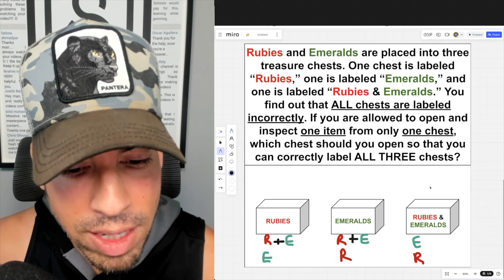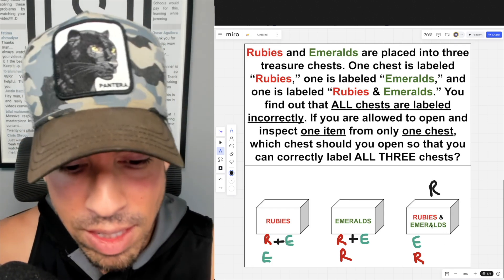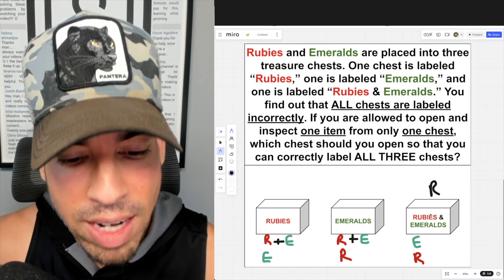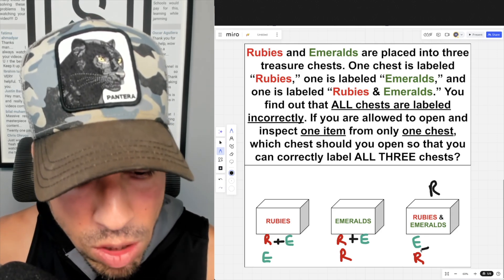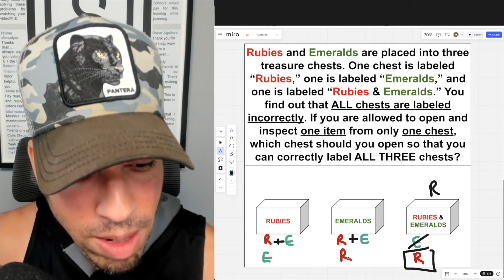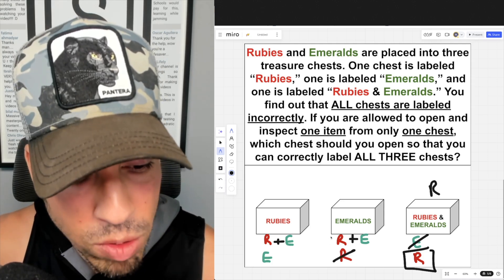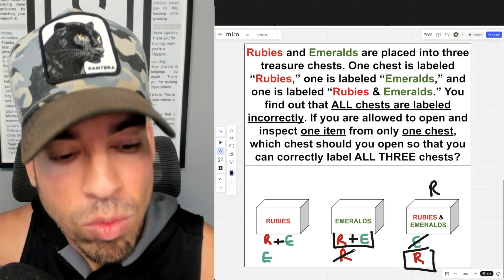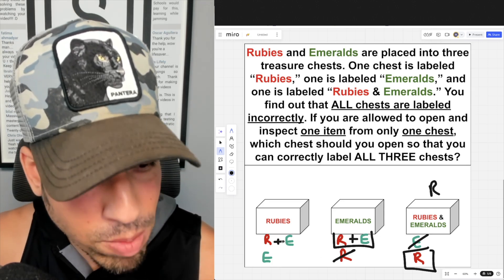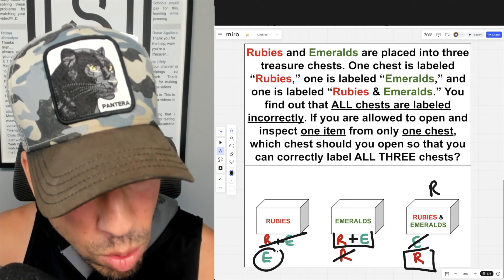If I open it and get a ruby, then since it can't be a combination, it must be rubies. That means the 'emeralds' chest can't be rubies, so it must be rubies and emeralds. And if that middle chest is rubies and emeralds, then the 'rubies' chest — which can't be rubies and emeralds — must be emeralds.